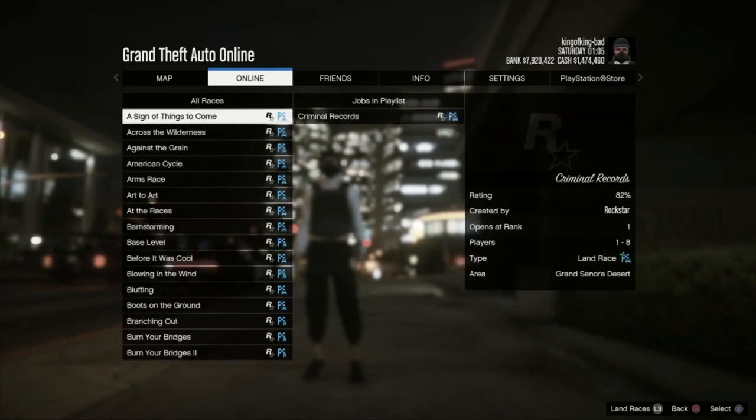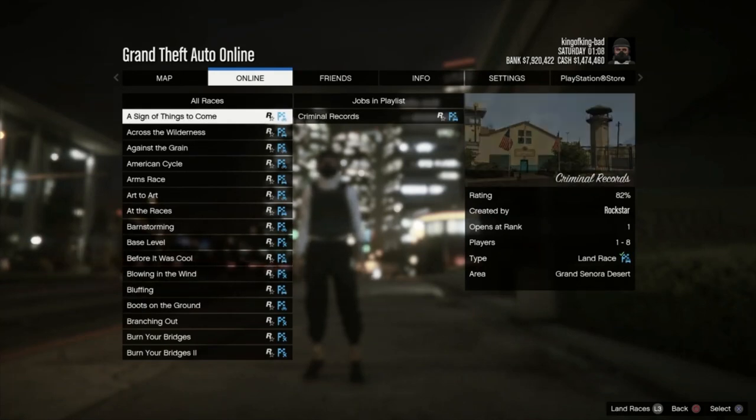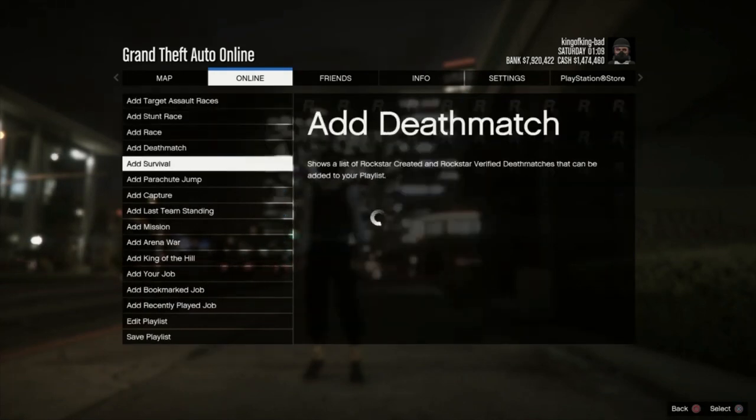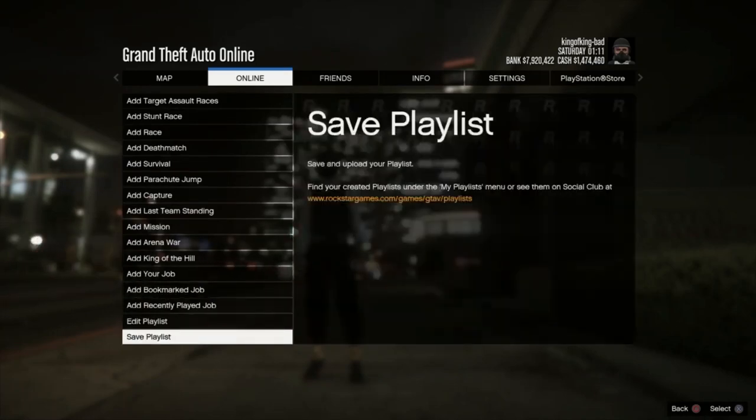Once we add it to the playlist, just back out by pressing circle. Once we press circle, we're going to go down to save. Once we save it, we need to play the job to get the activity added to the playlist.